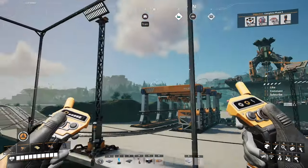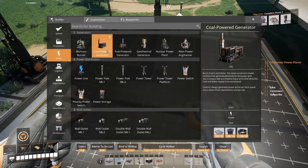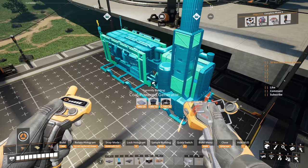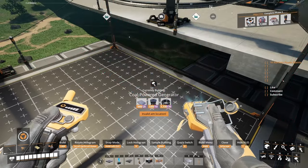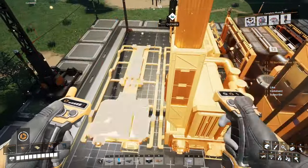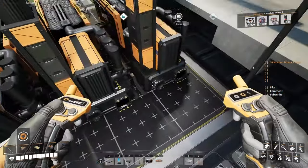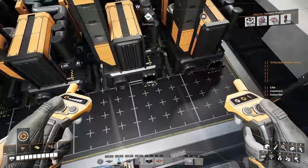Welcome back guys, thank you for joining another episode of our Masterclass. Today we're gonna do coal power generators. Early game you're gonna find yourself in a pickle because you're gonna need a lot of power. Having the Mark 2 blueprint designer allows me to put a batch of four. When you're building these out in the world you put four or eight - it's just amazing.